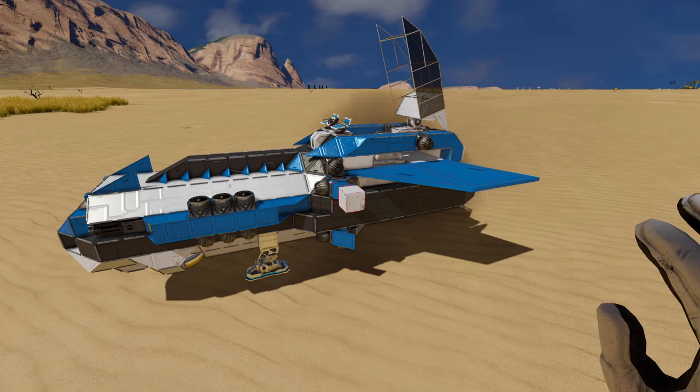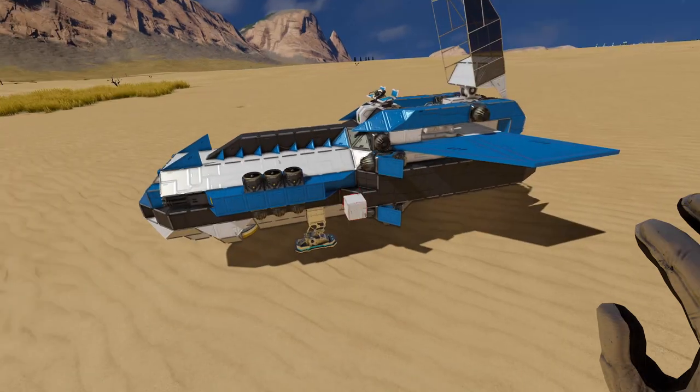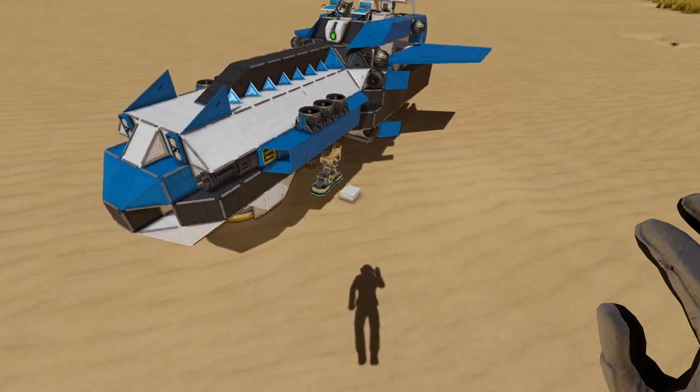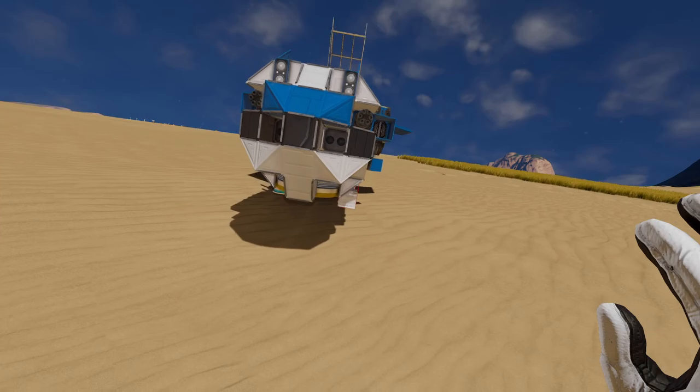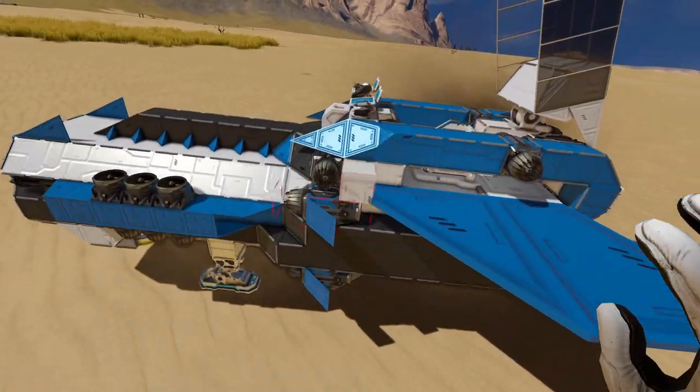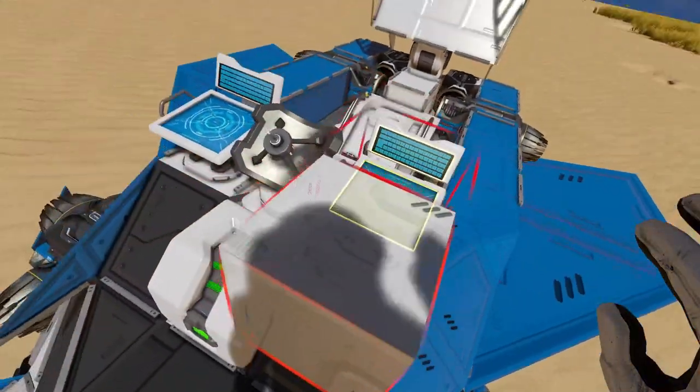So this guy is based on small grid. Lots of armor plating as you see here, some windows, landing gears, a ton of thrusters. We have some Gatlings, missiles, a connector in the bottom, and of course we have the famous toilet seat.